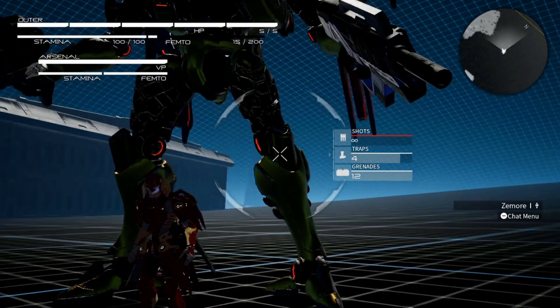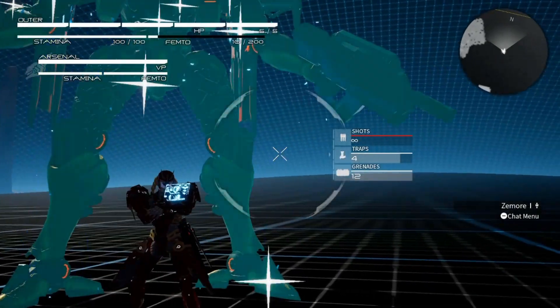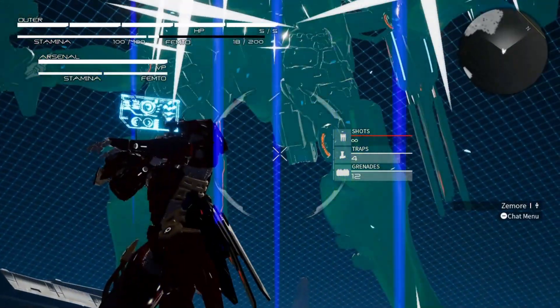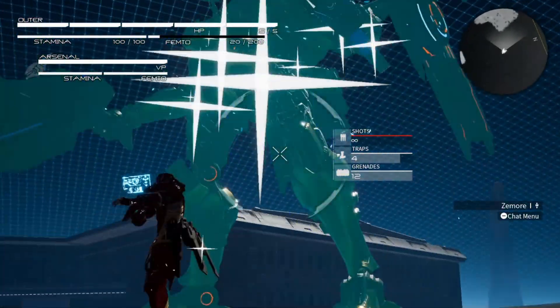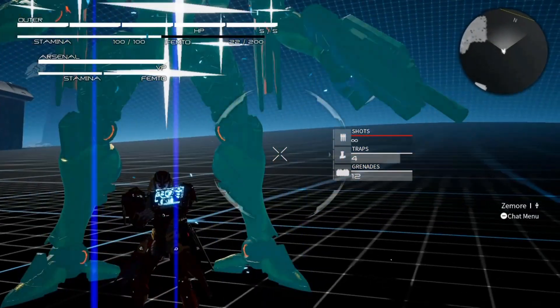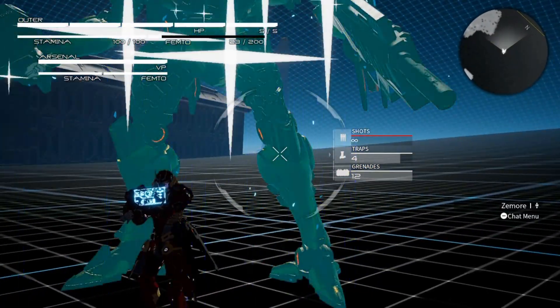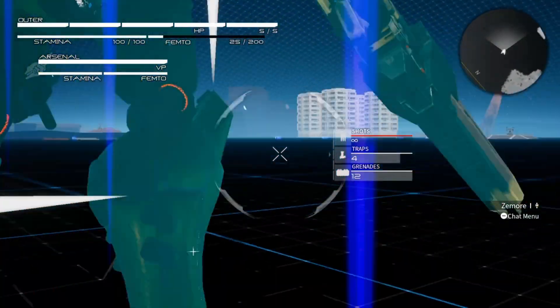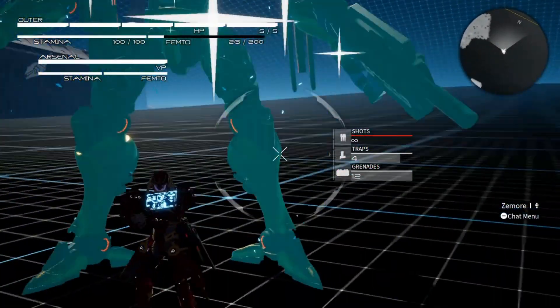This is the repair skill. I pull out my little doodad and start healing the arsenal. It hasn't got any damage done to it here, but it's got quite a fast repair rate and you can use it as much as you want. The only downside is you need to find a spot to hide — in the training grounds I can just stand in the middle of nowhere and do it.